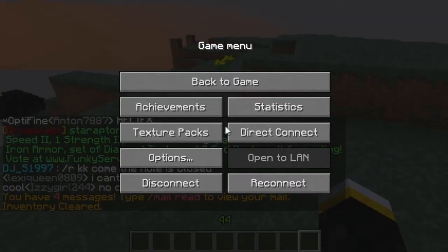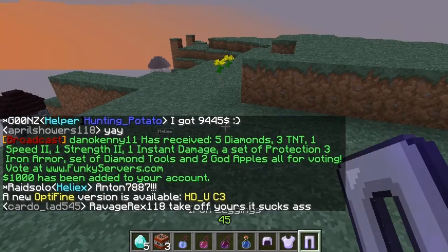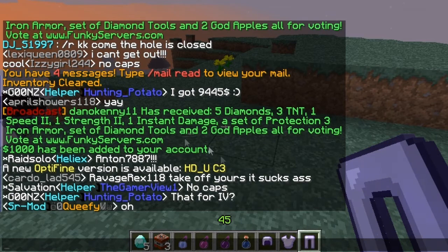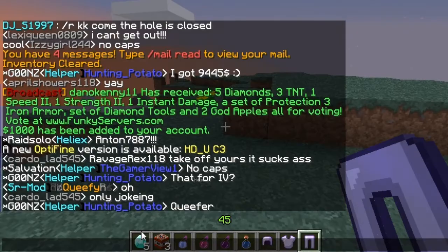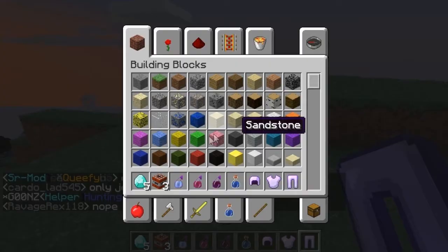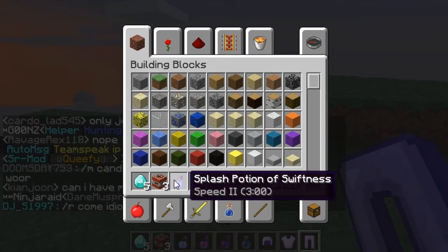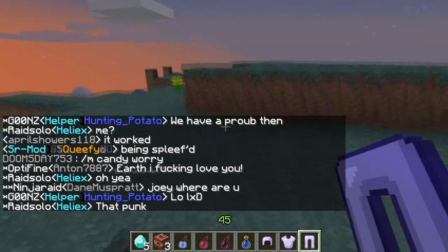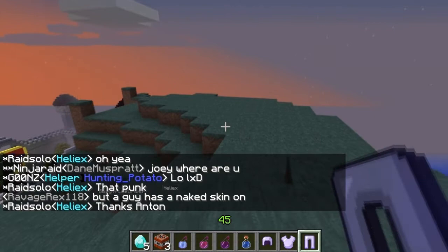I'm gonna show you what you get — wait, I'm gonna clear my inventory first. Alright, let's see what we got: five diamonds, three TNT, some potions like I said, iron armor, diamond tools, and two god apples. That's all I wanted to show you on the server.